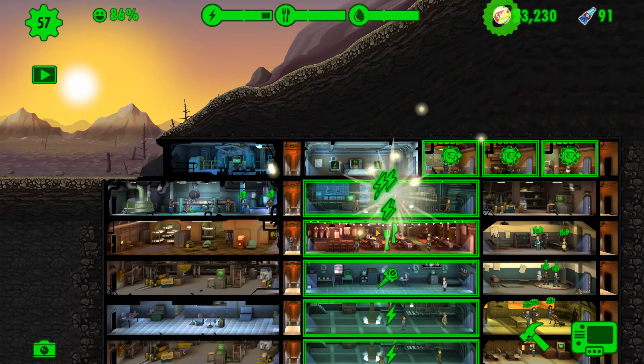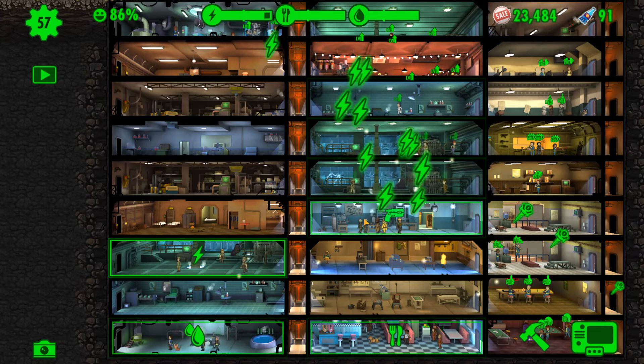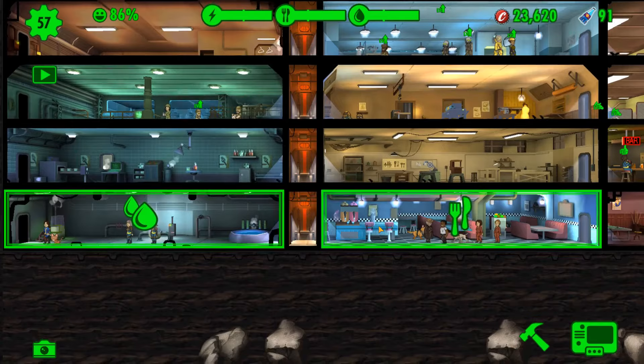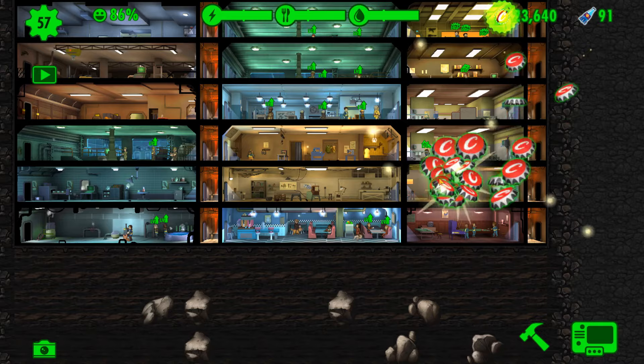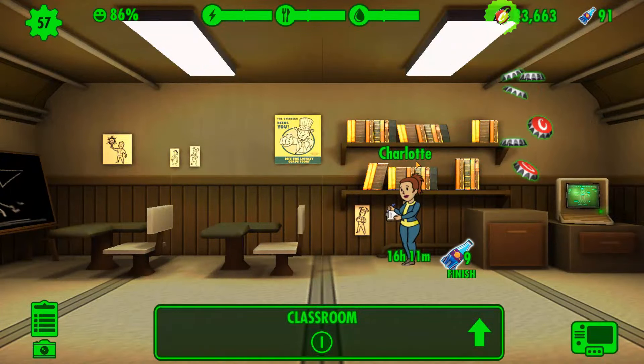First of all, our daily reward — lovely stuff — and then it is business as usual. We need to collect everything. We've crafted one out of four rare weapons, so we are going to get another weapon crafting underway. But first, let's collect all of our specials so that these guys can keep levelling up.